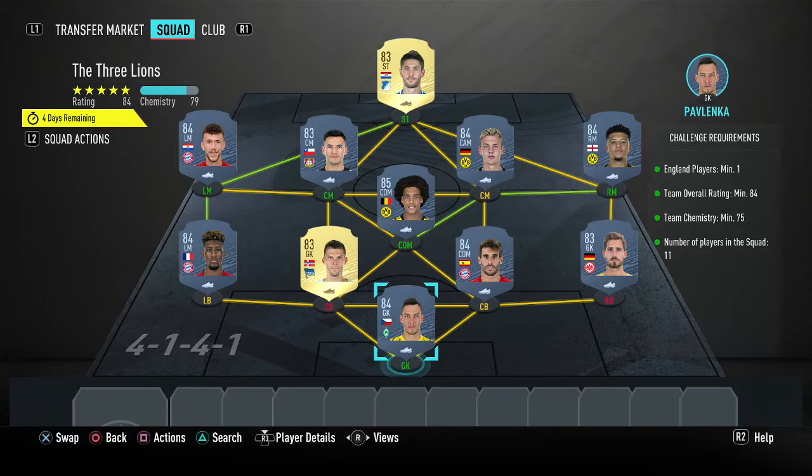In goal we have Pavlenka at 4k, right back Trapp at 2.2k, right centre back Martinez at 4.7k, left centre back Jarstein at 1.5k, left back Perisic or Koeman at 4.7k, CDM Vitzel at 11k, right mid Sancho at 6k, right centre mid Brandt at 4.5k, left centre mid Aranguiz at 1.7k, left mid Koeman or Perisic at 5k, and up front Cramaric at 1.6k. Altogether that squad will cost you 46.5k.